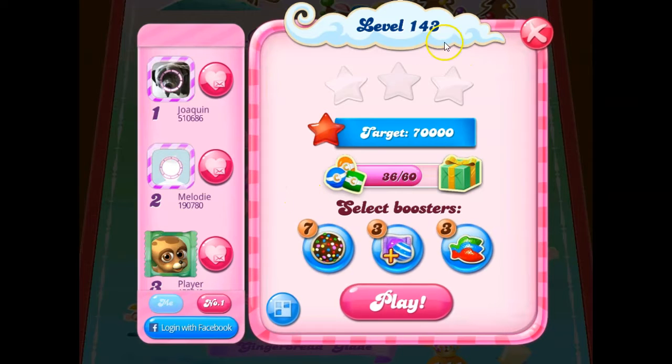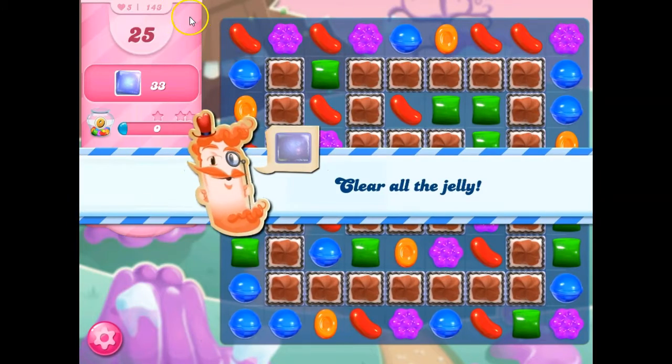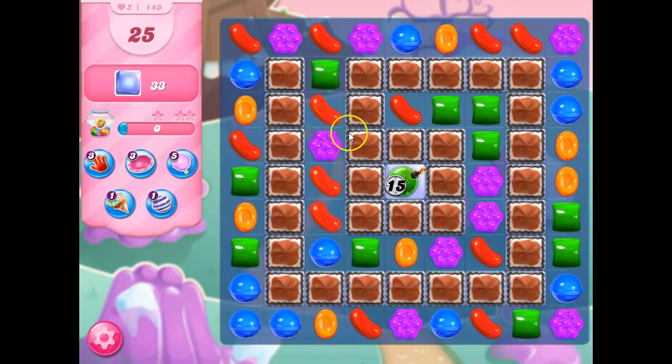Hi friends, this is WeR421 here to help you solve the puzzle of level 143 in Candy Crush Saga, which is a jelly level where we have 25 moves to clear out 33 jelly, but it's all isolated by this new thing we got introduced to: three-layer thick frosting.